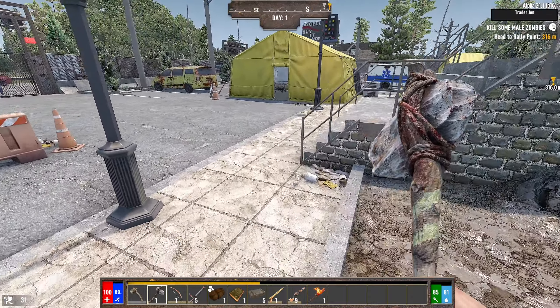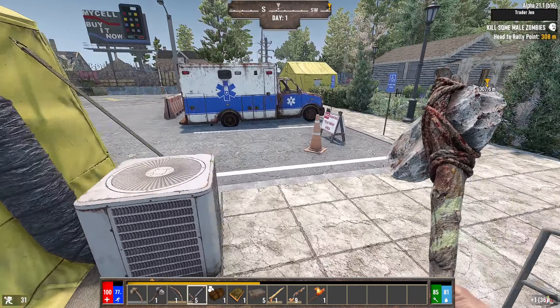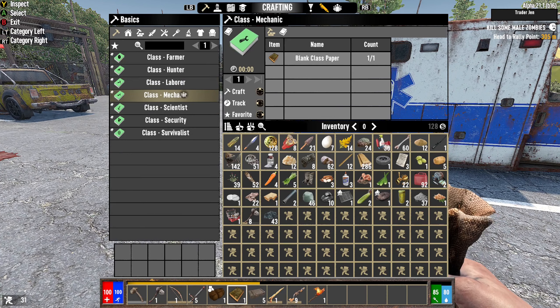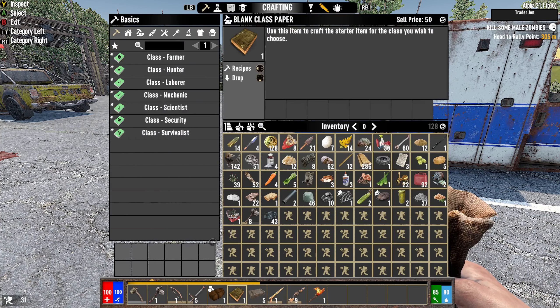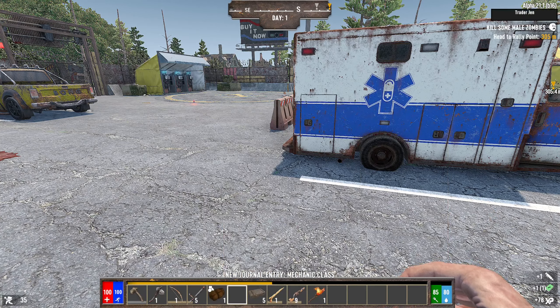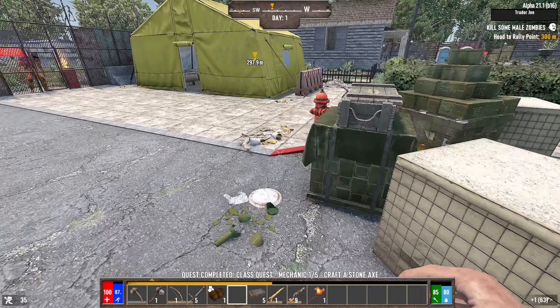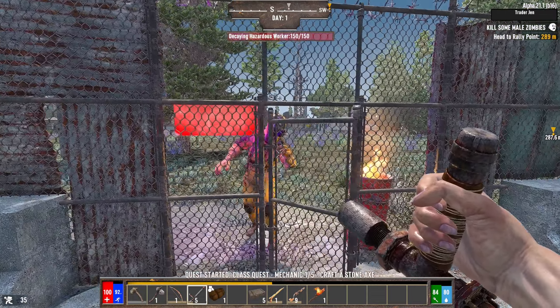Looks like the city is to the south, so we want to make our temporary base on the south side. Let's check out the recipes. Normally I go labor, but mechanic would be good for getting vehicles — that's not a terrible idea. I was gonna do farmer but I think I'm gonna do mechanic. The reason is that it'll allow me to get vehicles significantly faster, and I'm a fan of vehicles.